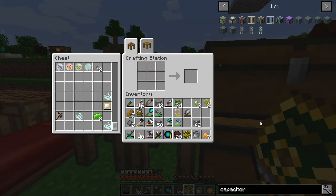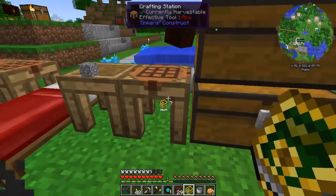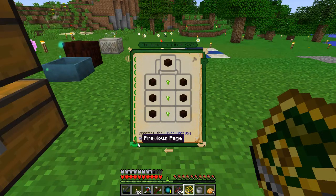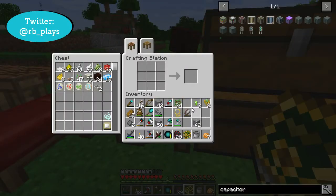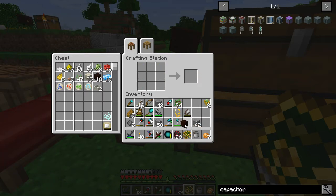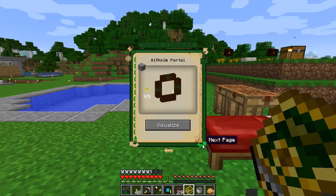The other thing we needed to make was the elven gateway core. That is six living wood and three terra steel nuggets — pretty simple. There's that and there's that. Elven gateway core — love it. I think that's all we need.